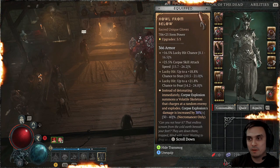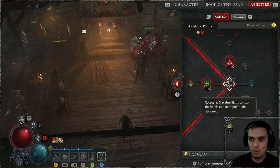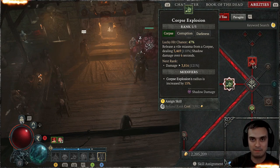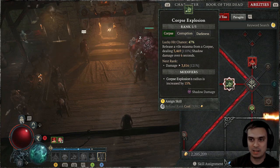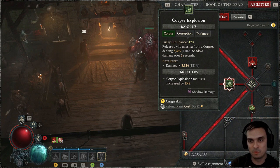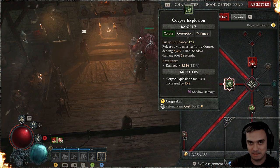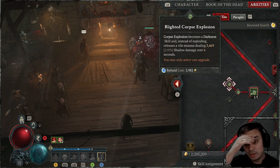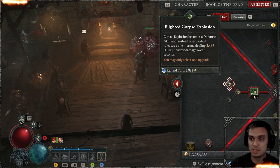For the offensive side, there are builds that stack all affixes to make corpse explosion even better. In my case I use it for some damage, but my main reason is to build up my defense. You will need the Blighted Corpse Explosion upgrade in order for this to work.